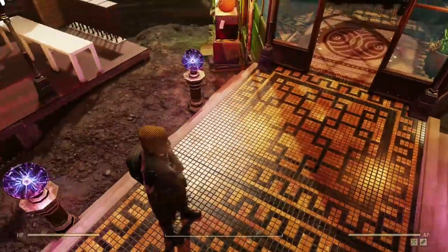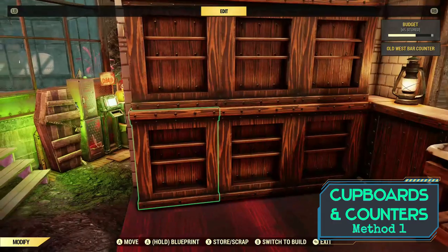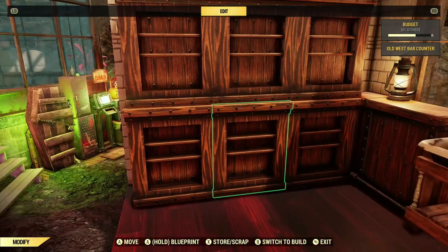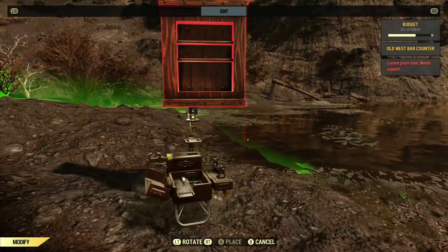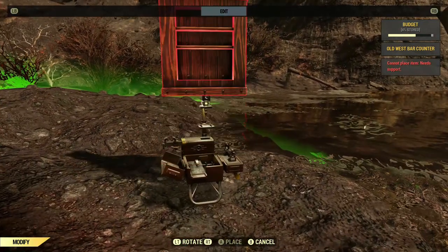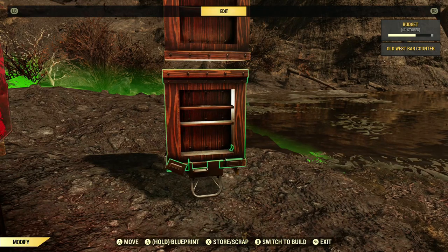We're going to start with cupboards and counters because this is a big one. You used to be able to just stack them on top of each other, go three high, and they would snap side by side. Then you could delete underneath — how convenient, right? Or start them on top of a fridge and bring them over. But now they require support underneath. There are a couple of ways to get around this.